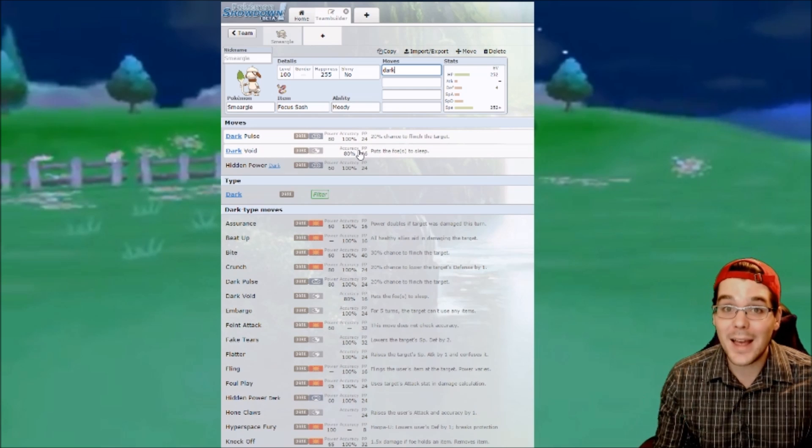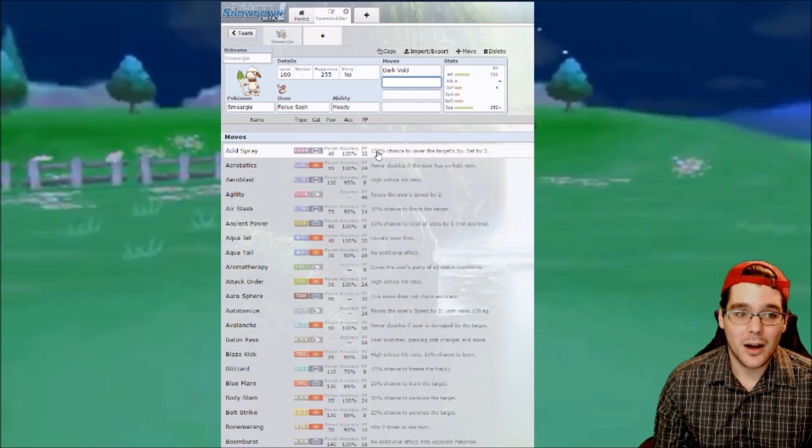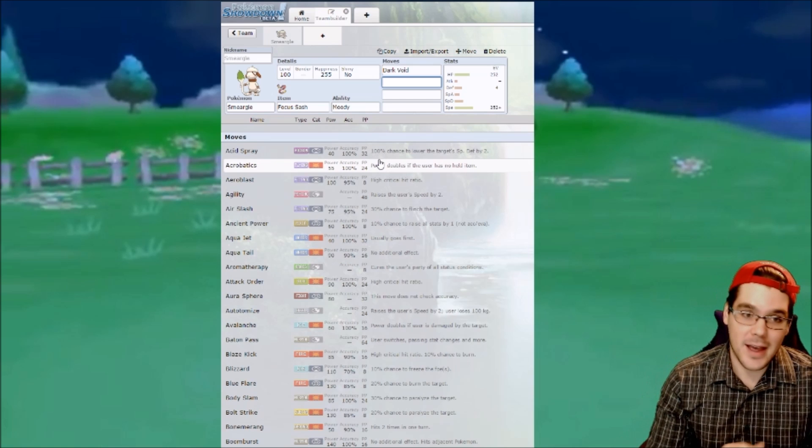Dark Void is a spread attack that hits both of your opponents and puts both of them to sleep. It is 80% accurate to hit both opponents. Dark Void — you're guaranteed running that, you need it.